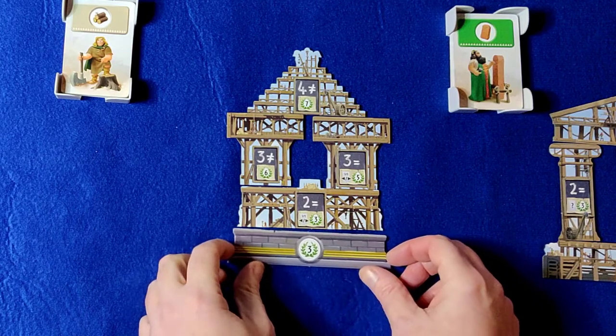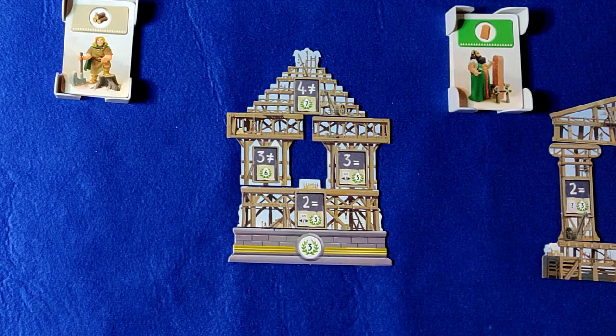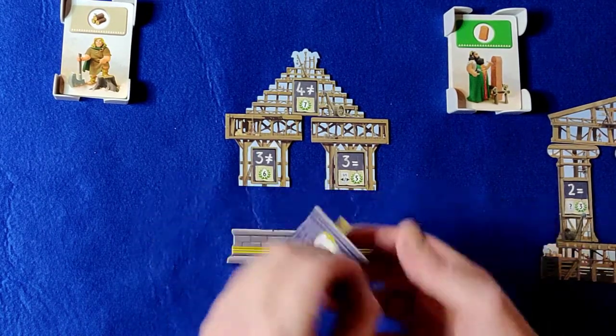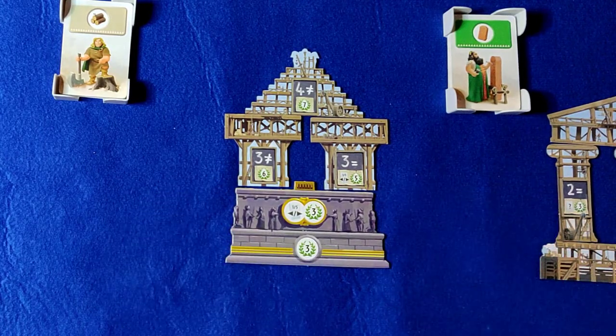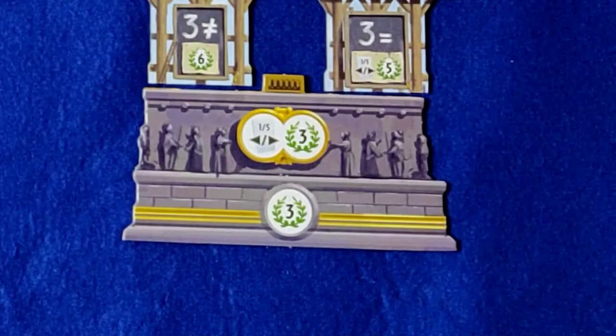The yellow wild cards count as any resource. The stages must be built from the bottom to the top, but if you have any adjacent to each other, these can be built in any order. Each stage shows how many points it is worth, and some stages include a bonus action when built, which are explained on your wonder's tray.